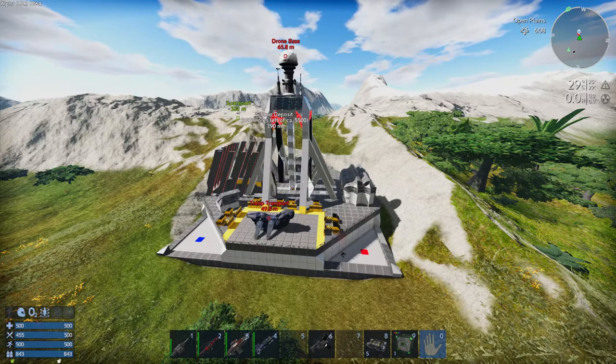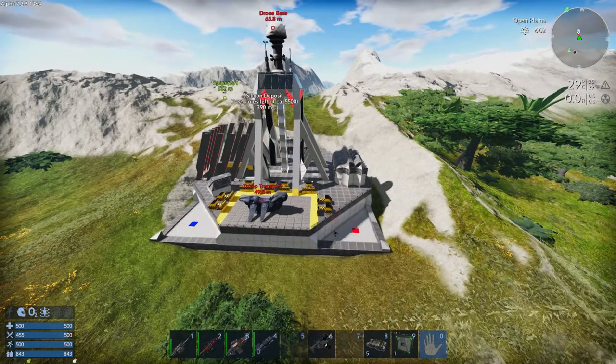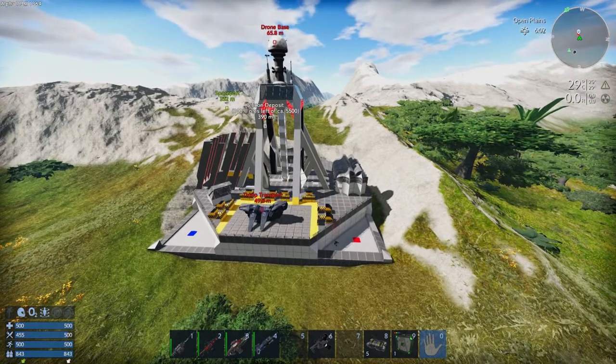Okay, we're at the drone base. I'm going to show you where the core is in here. There's a lot of nasty things in there — lots and lots. And to add to that, we've also got the troop transporters landed. I've neutralized a lot of the things.